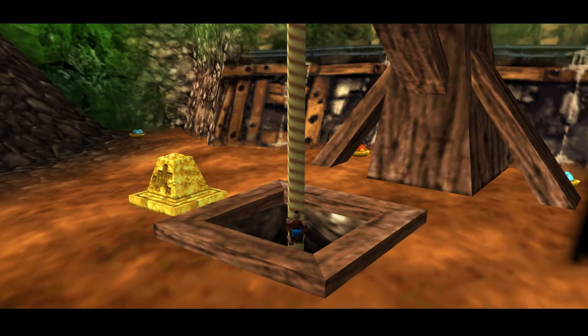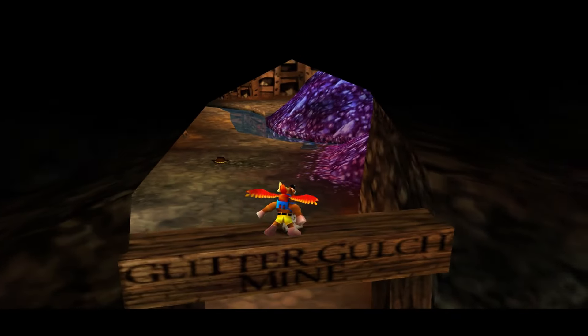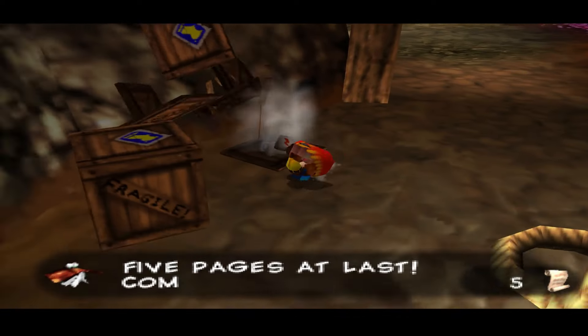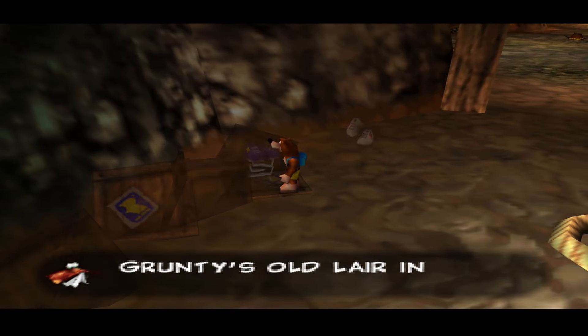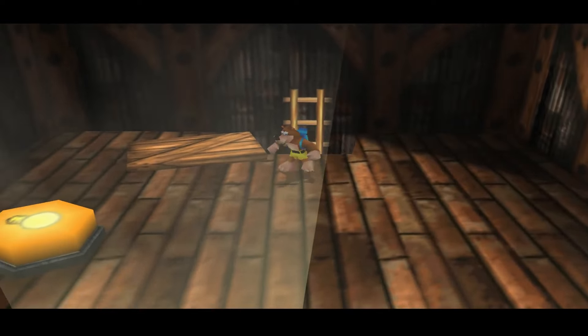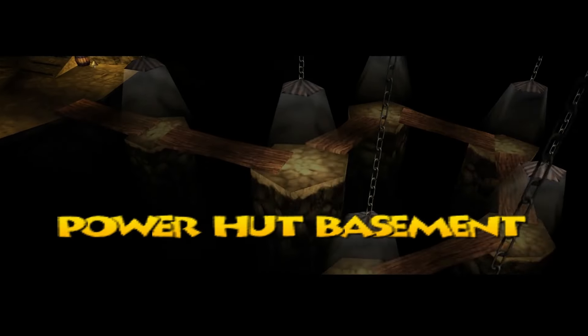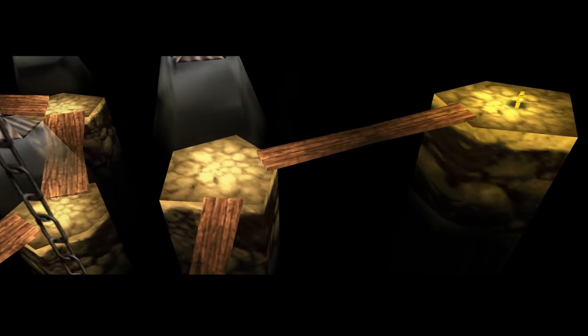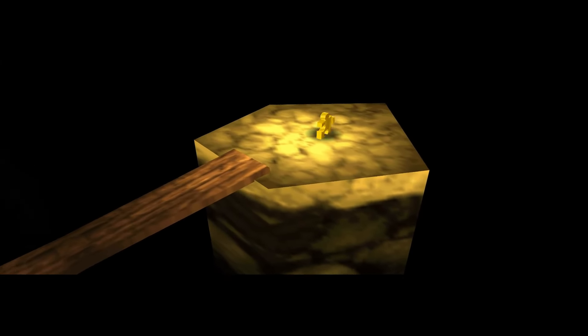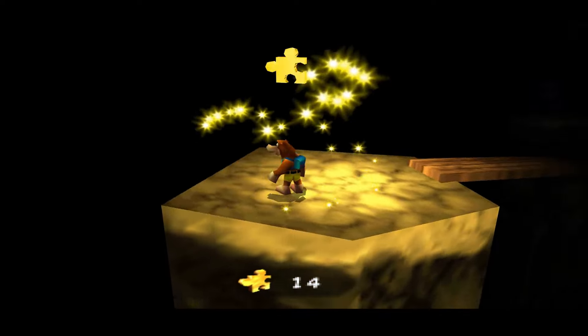Now we're off to level 2, where we immediately come across a Cheeto page on top of the sign at the entrance. The game expects you to use the Springy Step Shoes from level 5, but you can just jump from the rope — a solution so obvious I thought that was the intended way the first time I played. So every Cheeto page and every empty Honeycomb is collectible in this level. For Jiggies, we can only collect 7 out of 10 on our first visit without any tricks.